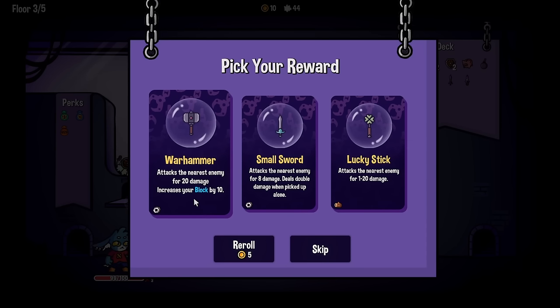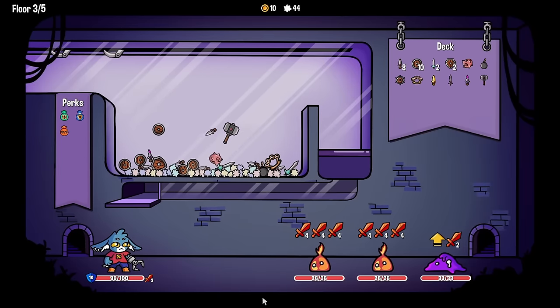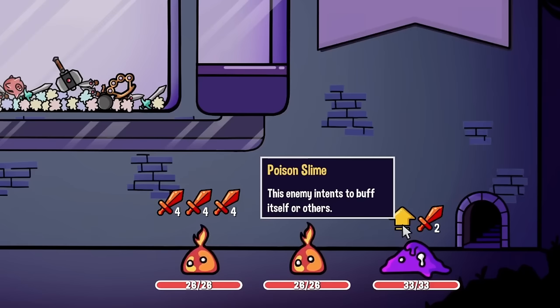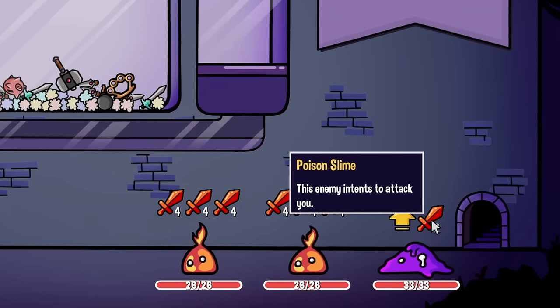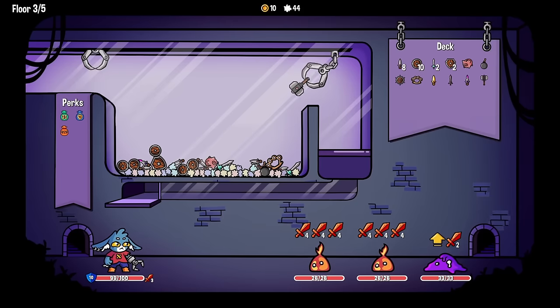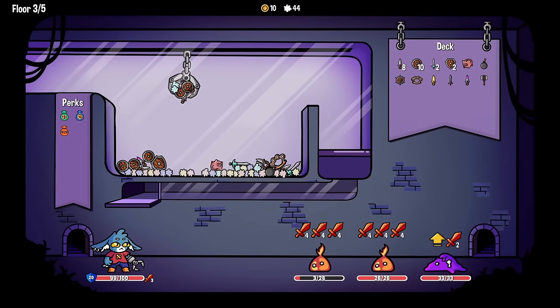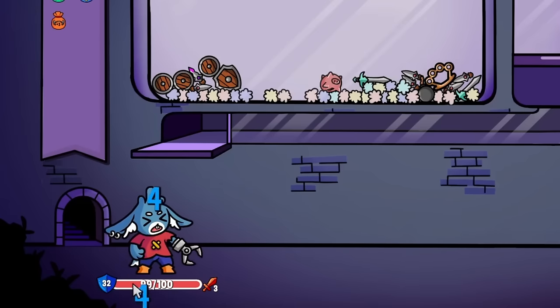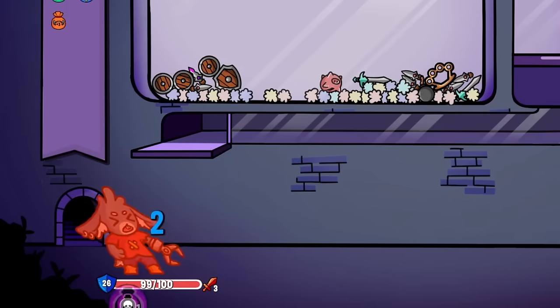Another small sword or a warhammer for 20 damage that gives us some block - yeah, let's do that. This is a lot of attacks - where is that spike shield when I need it? Also, what is this guy - a poison slime? That's not good. Let's grab the warhammer to begin with for 20 damage off the bat - 23 actually, so that's taken care of. Then we'll get some defenses with more strength-powered attacks.